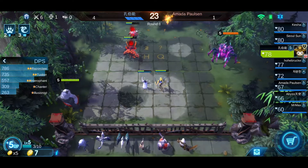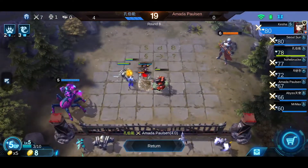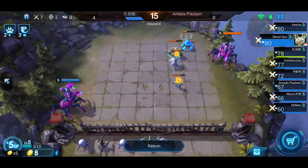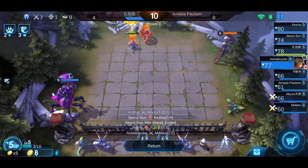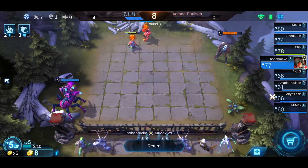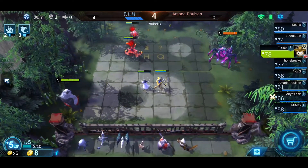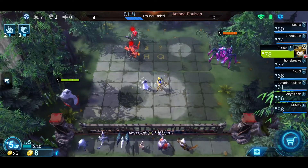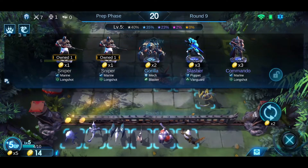Right now my Razor Claw and Tusker are dealing a lot of damage, and my Herofen is dealing AOE damage so that my Tusker and Razor Claw can kill off those weak units. Actually the AOE is to chip down every unit that is in front.